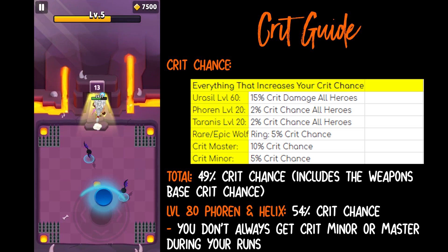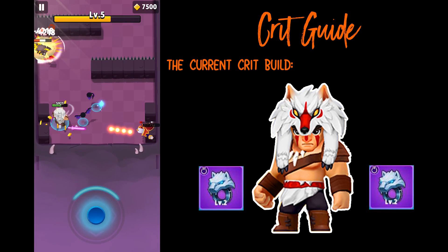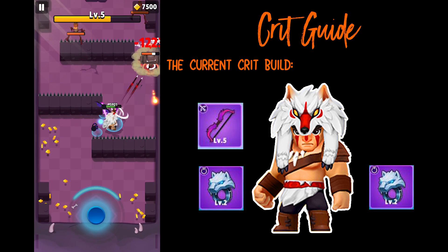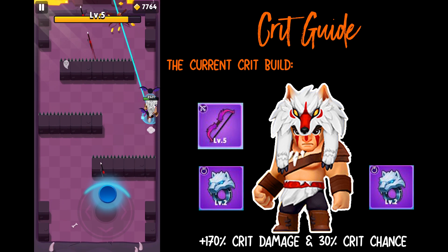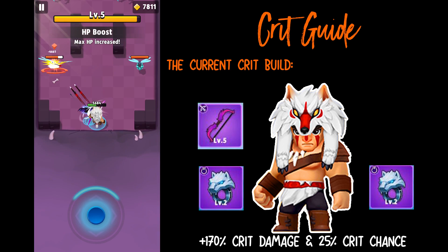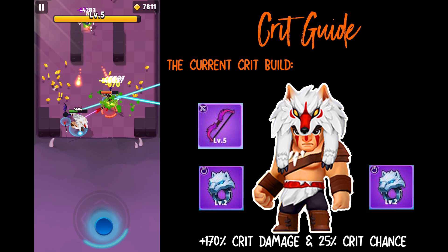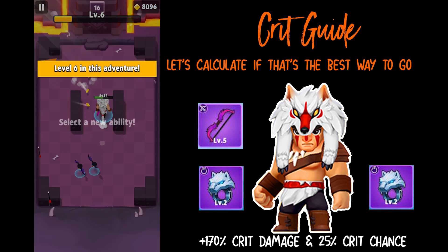The crit build that most players have been using is Helix plus 2 wolf rings plus the Epic Brave Bro. If you didn't have any other stats, that would equal plus 170% crit damage and 30% crit chance if you have a level 80 Helix. If not, it would be 25% crit chance and still 170% crit damage. That's what the crit build basically is, but we're going to calculate if that's the best way to go.